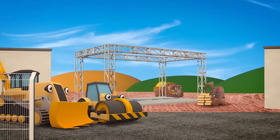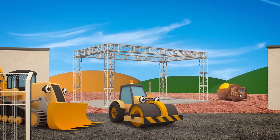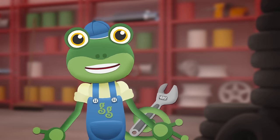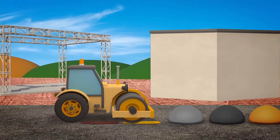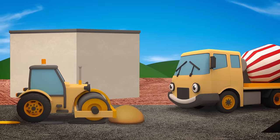Rick the Road Roller is at the construction site today. He helps Danny the Digger and his other friends by making surfaces flat and safe to drive on. Without him, vehicles would have a very bumpy ride. Rick can flatten soil, sand, concrete, tarmac, or even gravel.